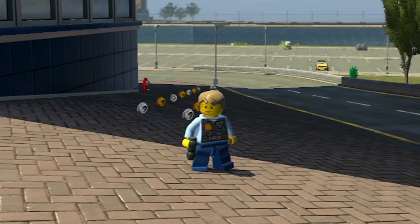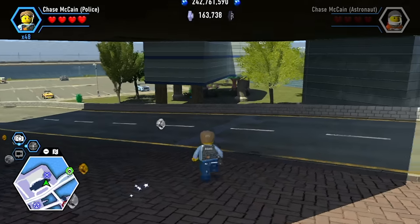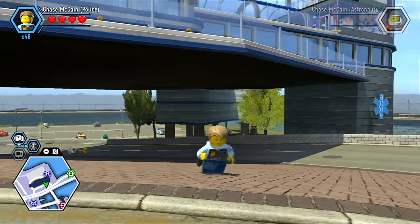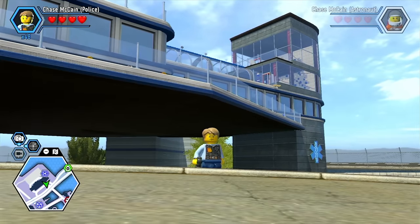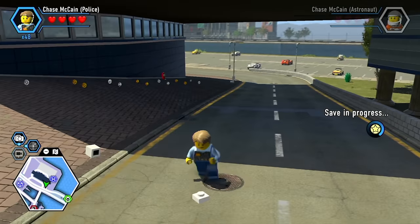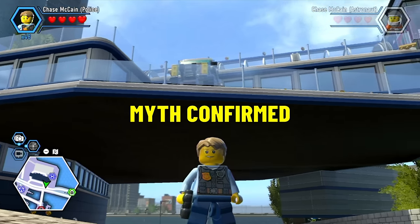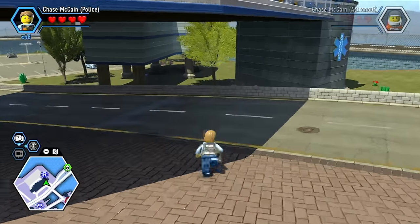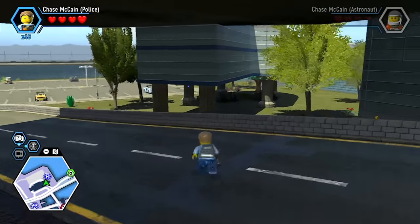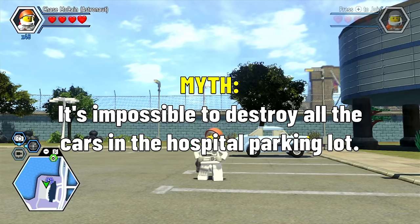We're at the hospital — Chase did not break his leg. You can spawn a car on the roof while standing on the ground. I spawned in a Detainer and it spawned up on the roof — myth confirmed! We can literally spawn cars on top of roofs.